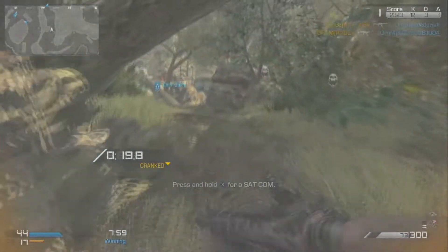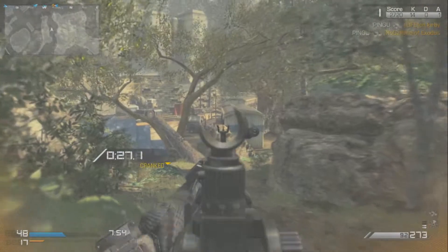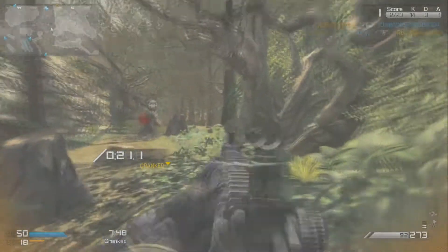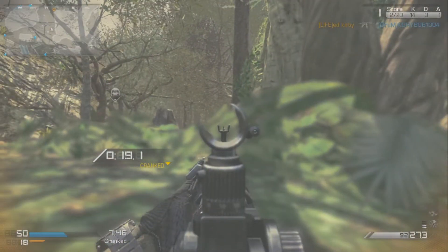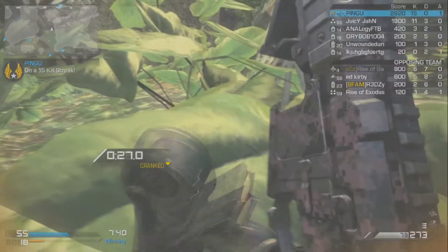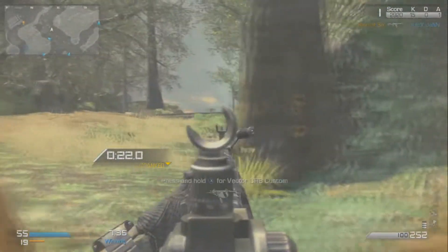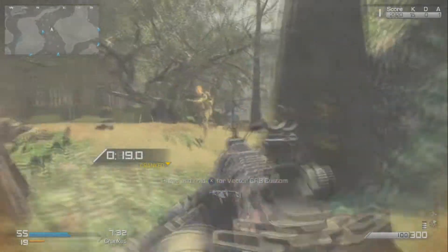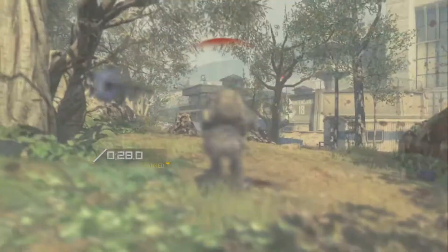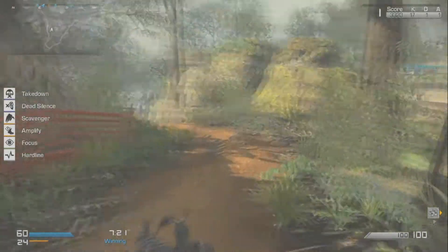The IMS — there are a few spots on Prison Break that I really like to put them, like right there on the corner of the ridge. Nobody ever looks there and they can't get away from it if they do see it in time. If they get close enough for it to go off, they're dead — there's nowhere to go unless they jump off the side of the ridge. Right where I'm standing now is also a really good spot, because if they even peek around that corner it'll destroy them. And that's where I die.